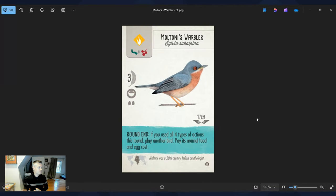Moltoni's Warbler from the European expansion does all the things I love in Wingspan. It has a round-end ability: if you used all four types of actions this round, play another bird paying its normal food and egg cost. It has a reason to diversify your strategy each round by taking all four actions, and it gives you a way to play an extra bird without taking a turn. This card checks every box for me.